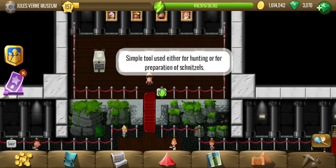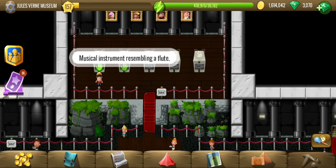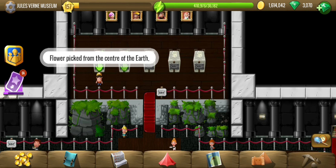Feathers — we have got them. Simple tool — we have got them. Mushroom — we have got them. Musical instrument — yes. And a flower as well. I guess we have all of them.